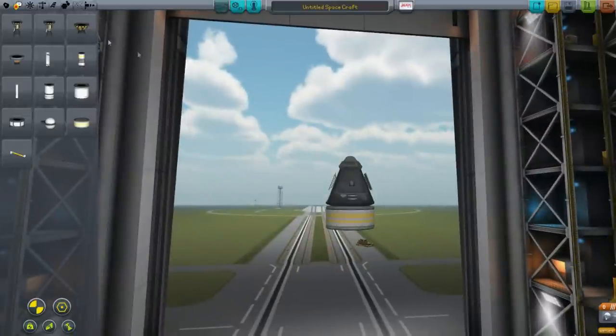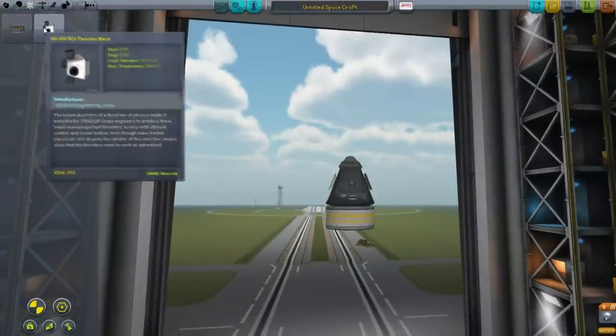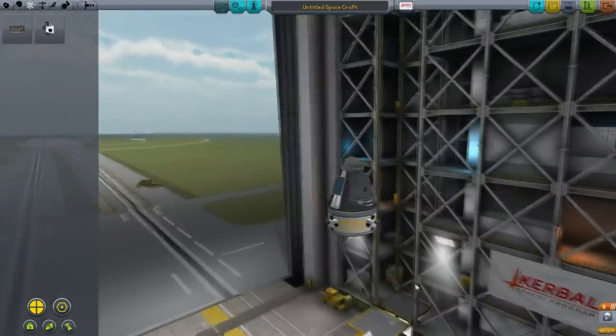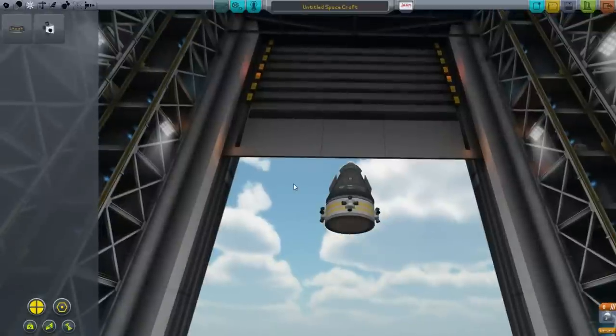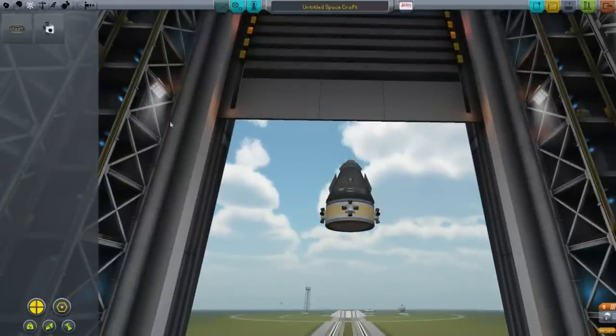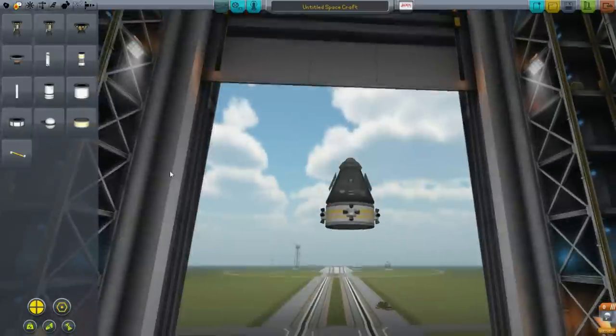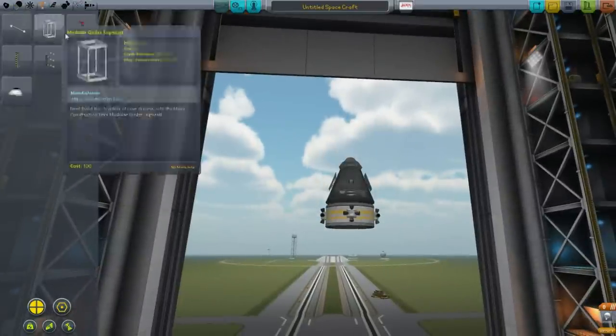I'm going to add a new thing called a reaction control system. We attach these little thrusters — they can be anywhere on the vehicle — and those will help us steer when we are in space. They're not so essential right now, but they're very useful for later on when you get into docking.